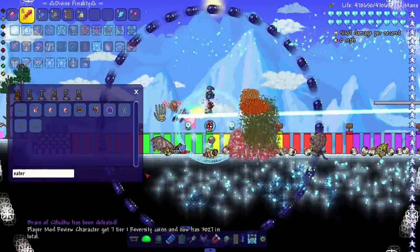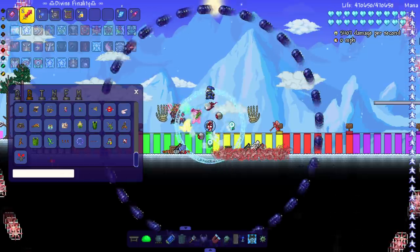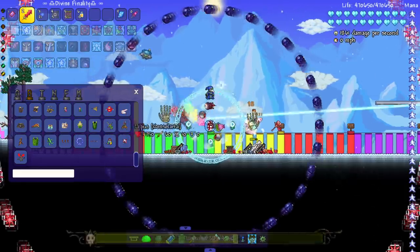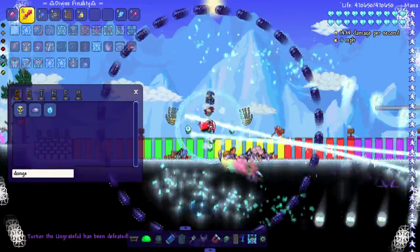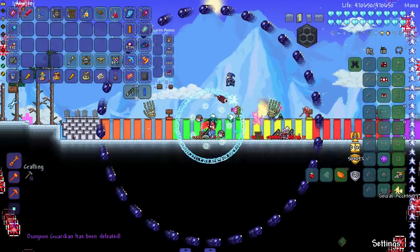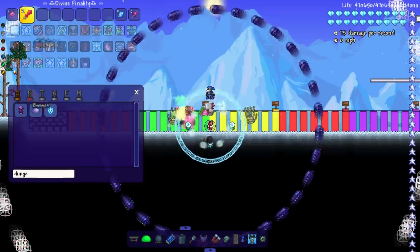Eater of Worlds - boom, oh my god that was so fast. We might as well check out Lepas and Turcor. I kind of wish the mod would add Lepas and Turcor eternity mode support - Akram 2, that'd be cool, wink wink Fargo's mod Consolaria. The dungeon guardian shouldn't stand a chance - yep. I was told recently that the world shaper soul is why the game freezes when you pick up items, so taking it off. Shouldn't freeze anymore.